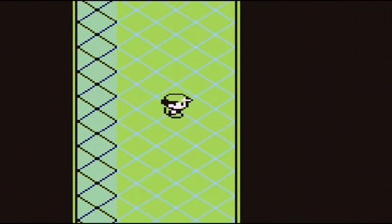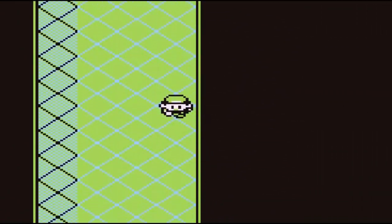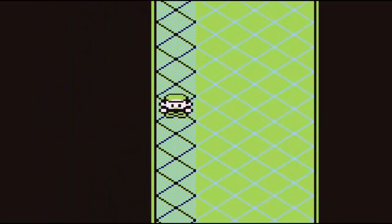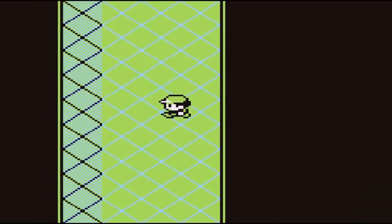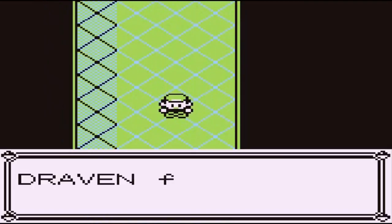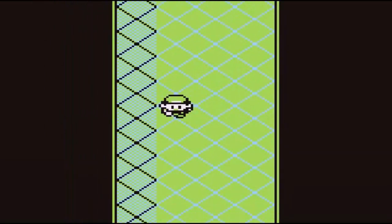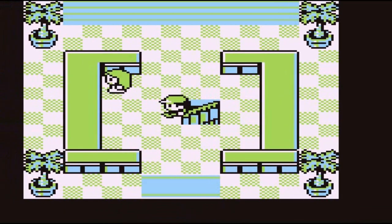Obviously in the Underground Path you're going to be finding some hidden items, so just make sure to try and walk everywhere you can and press the A button. Hopefully you'll find something. And look at this — we have found an Egg Special, which is great. There's nothing else right here.